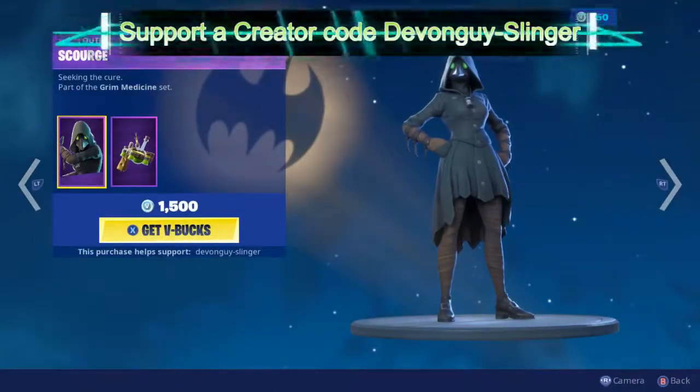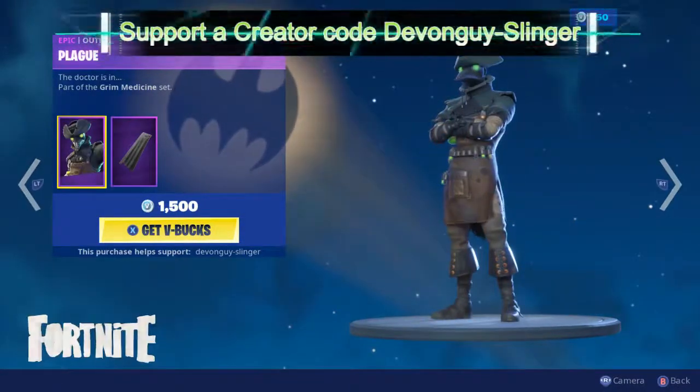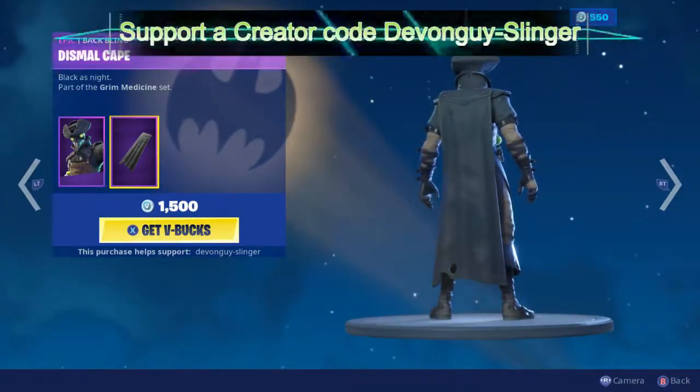Scourge. This comes with the Arcanon back bling. Also we do have Plague — Plague does come with a Dismal Cape back bling.